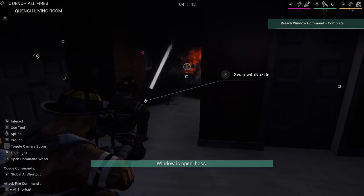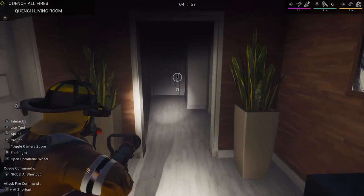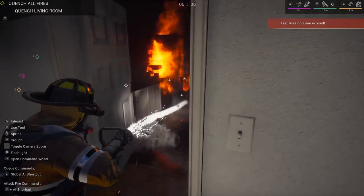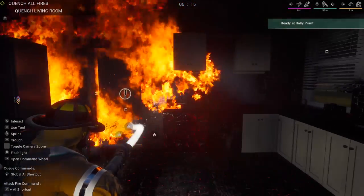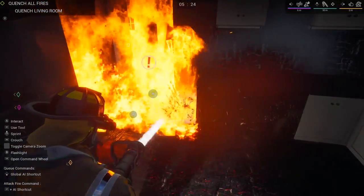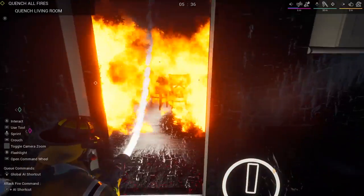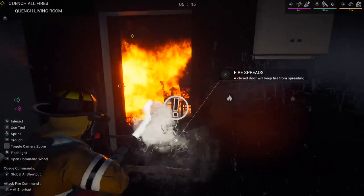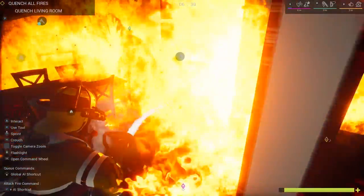They got those windows open. Let's get our flashlight on — I got one guy on me. I'm gonna move around to the back side of the fire. Let's try to work on containing this. The AI is actually doing a decent job. I kind of wish they would work a bit more on the windows instead of having to tell them each individual window, because we really need to get those taken care of. We got one of the guys working on the other side, we're gonna work on this side, and hopefully we'll meet in the middle.